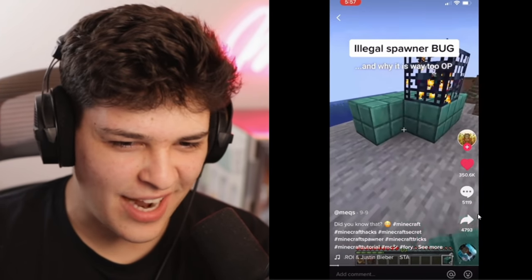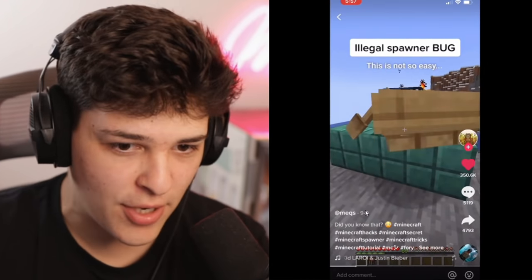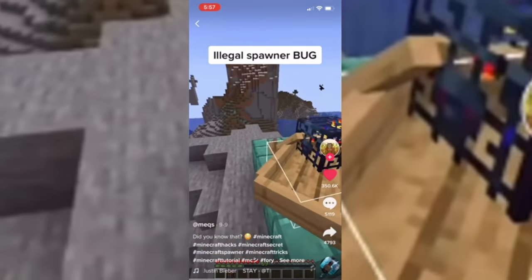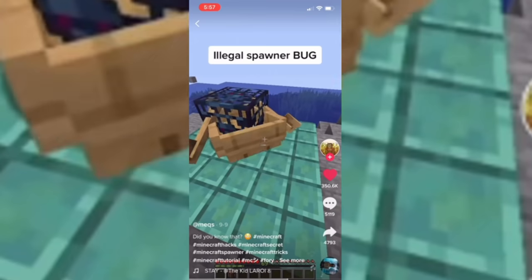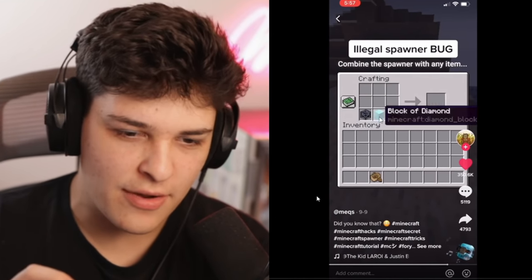Okay, so we're starting off with the big one. It's like a diamond spawner, diamond dupe glitch type thing. Apparently, you just put a spawner, you push a boat into the spawner. And once you get the boat into the spawner, all you got to do is break the boat. And then the spawner comes out with the boat. Then you take the spawner and you craft it along with the block of diamond and you get a diamond spawner somehow.